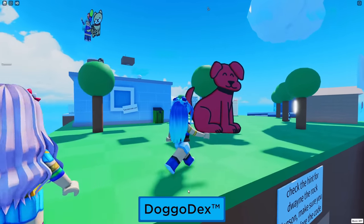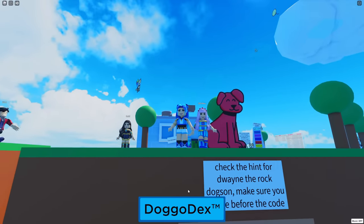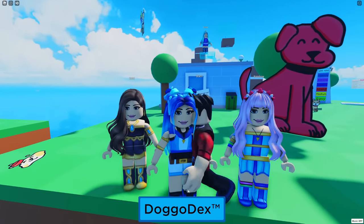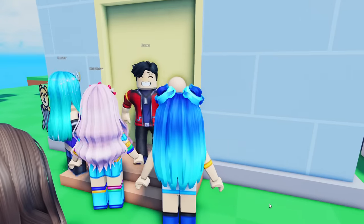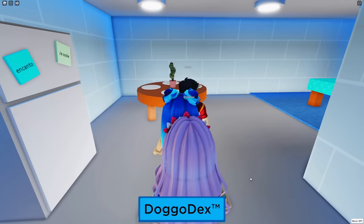It's a butter dog. Does anyone want to read the sign? It says, check the hint for Dwayne the Rock Dogson. Oh my gosh, I've always wanted to meet Dwayne the Rock Dogson. What hint? Knock, knock, knock. Let me in. I want to see if there's any dogs in here. No one's answering. This is a game about dogs. Bark, bark, bark. Well, we're walking in.